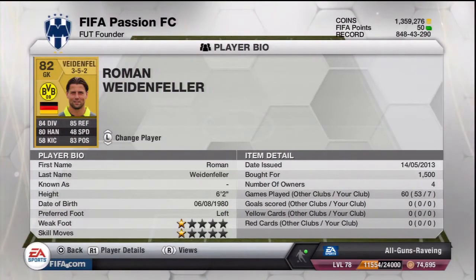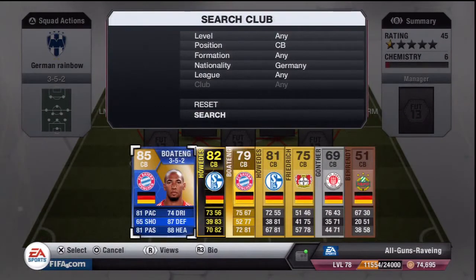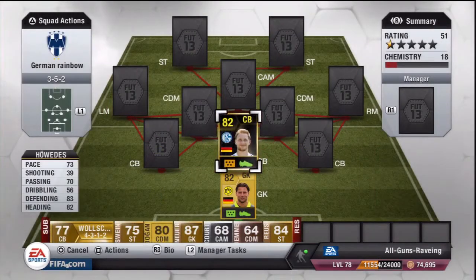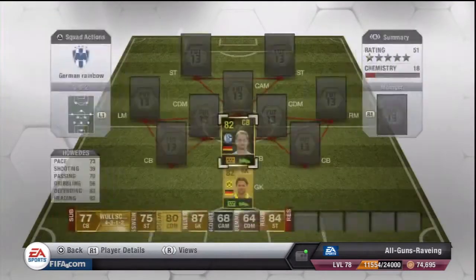Moving on to the first centre-back of the team, we do have Inform Haldse. He's a great defender, really did enjoy using him - he's a rock at the back. He's got 73 pace, 70 passing, 83 defending and 82 heading. We paid 33,250 coins for him.